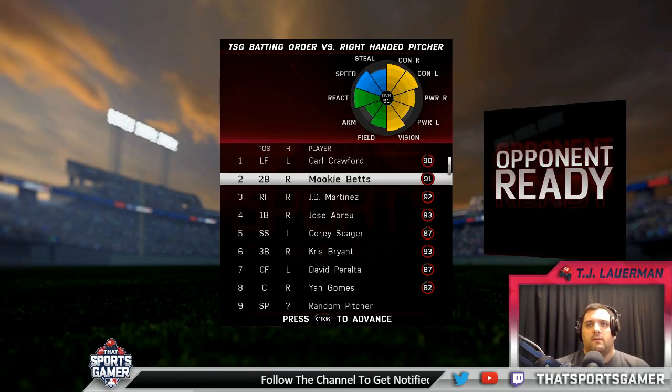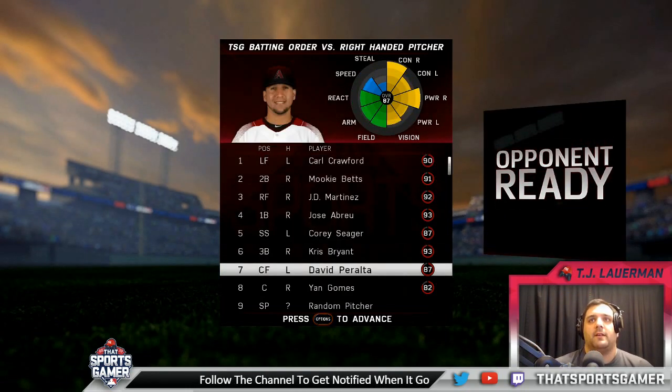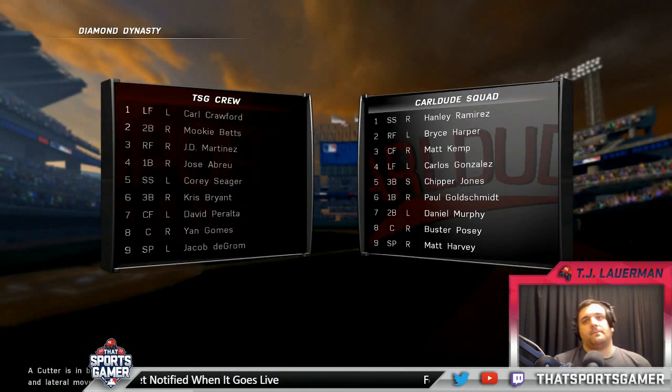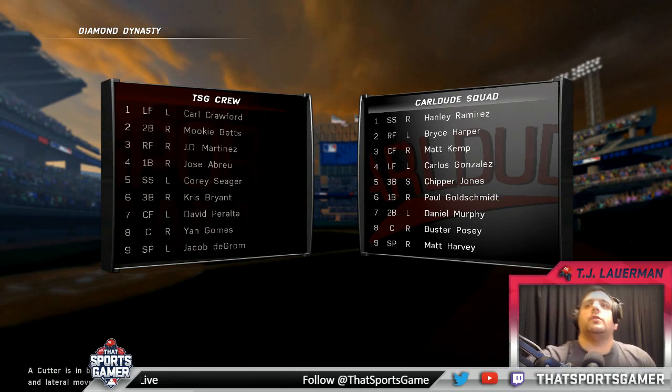Mookie. What's Peralta's speed looking like? Not that great, but he's got mad contact. Stick with him. You know what, I should have took out Yan Gomes. Should have yanked him.